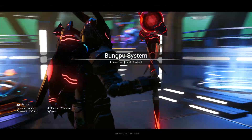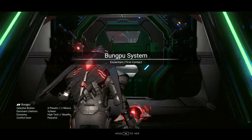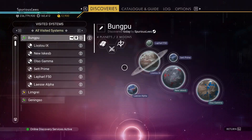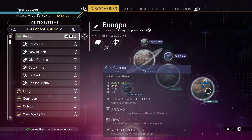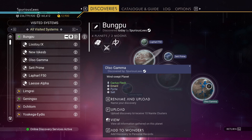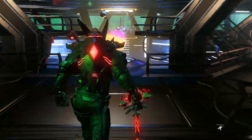Nice space station, interesting background color. I don't know about the name — Bung Poo sounds... not great. We'll change that if we like it. Lots of frozens, charred, caustic, doomed — and there's a desert, also gamma. Too many planets to worry about where we're going to have our target. Let's find somewhere else, we can keep warping.